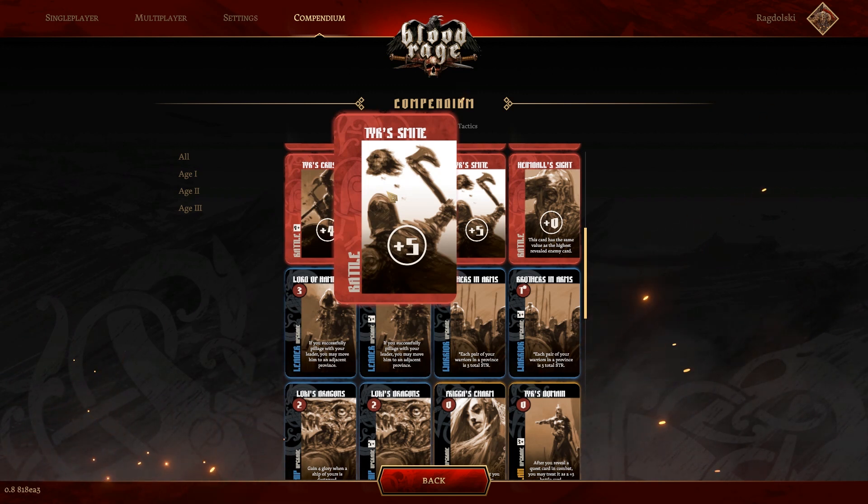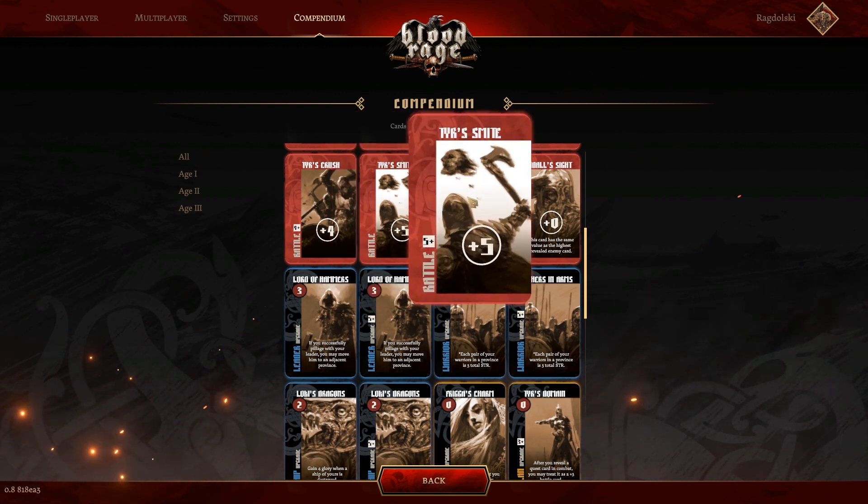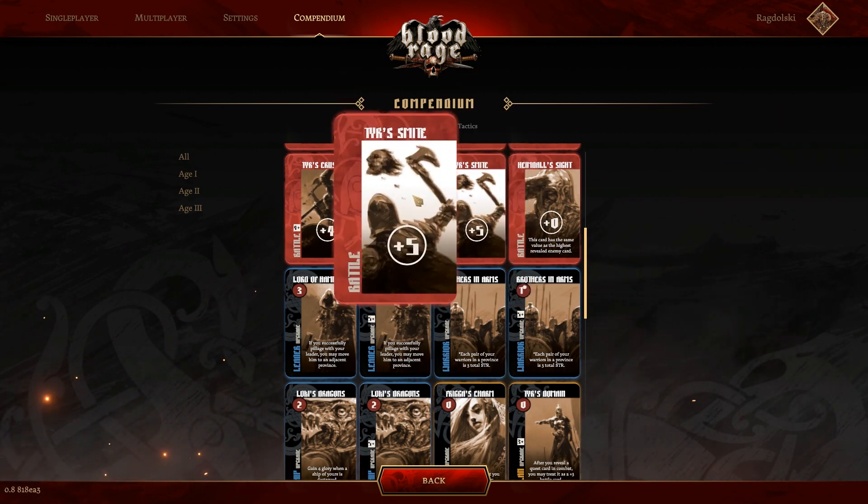Tyr's Smite — this is a great card, a first-round pick card, unless you have Loki's Trickery, in which case you're at a moral conundrum. Do you want to guarantee a big battle win with Tyr's Smite, or increase your engine and leech off people's rage with Loki's? I personally rank Loki's higher because I like to build my engine. I don't care about winning too many battles in the first age — it's nice to get a few pillages and upgrade clan stats, but that's not my entire focus. This is definitely a first-round pick unless you have Loki's or a specific clan upgrade. In a four or less player game there's only going to be one of these, so nabbing it as a deny pick is also very strong.